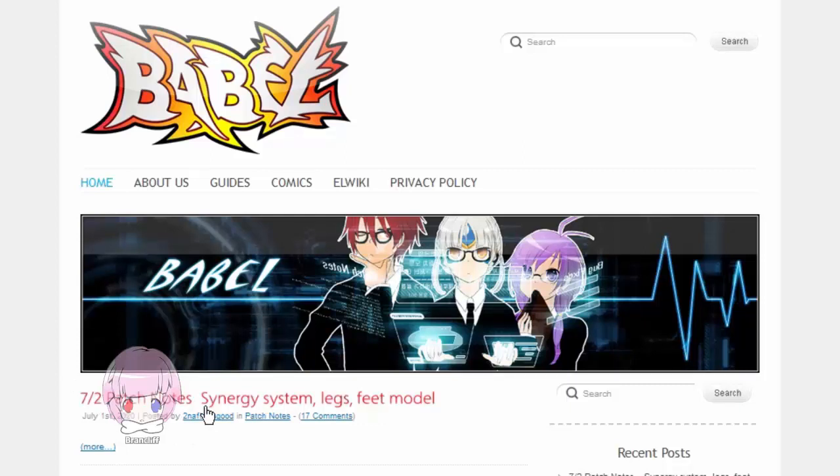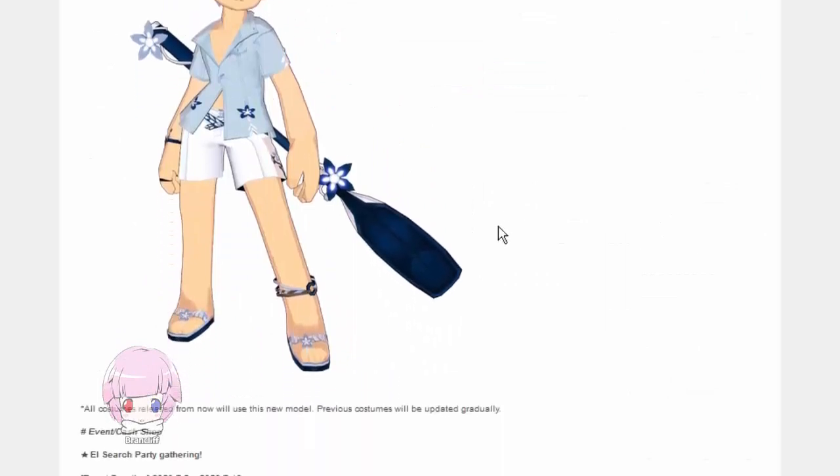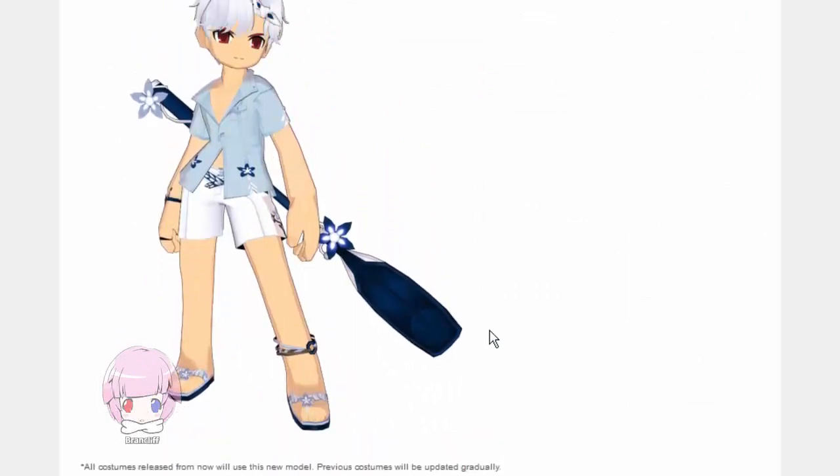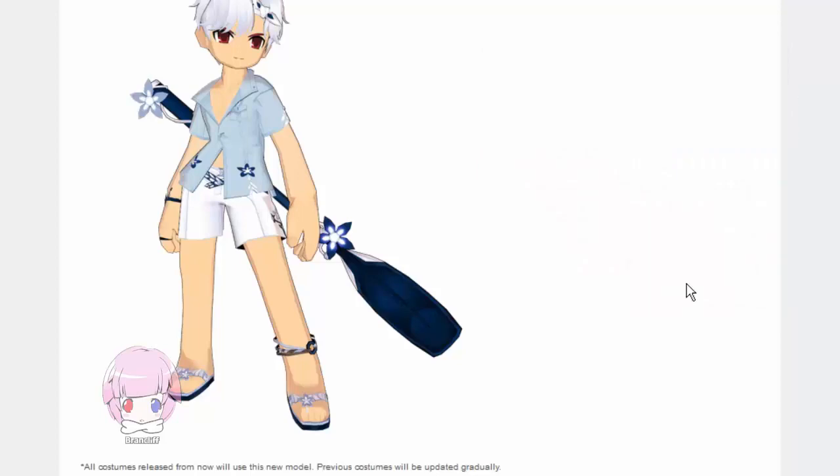So let's talk about the synergy system and the legs and feet model. Let's just get that out of the way — they're changing the way the feet look. I'm gonna be honest, I kind of prefer when L-sword gave everybody elephant legs, because then it didn't make me think about how they had feet. Feet are gross.